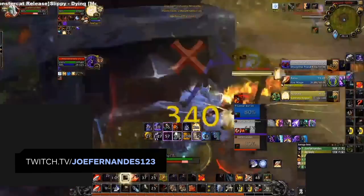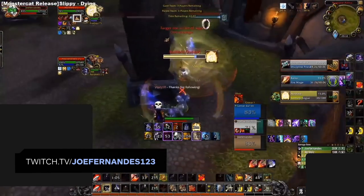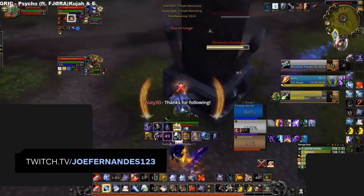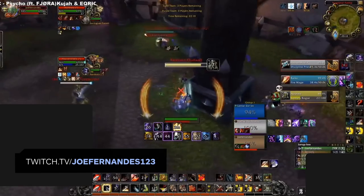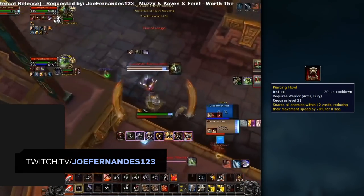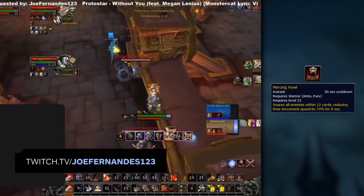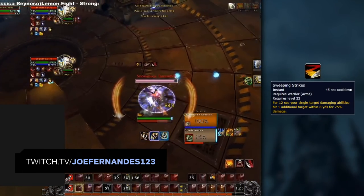Even though it sounds ironic, your biggest priority for maximum sustained damage as a warrior will be your lowest-hitting ability, Hamstring. Keep up this snare when possible, using it over any damaging ability if it's about to fade. Luckily, we also have access to Piercing Howl when unable to get off Hamstring. This can help reach targets again, allowing you to reconnect with pressure and get Hamstring back up.